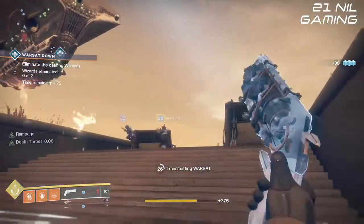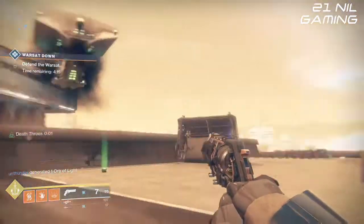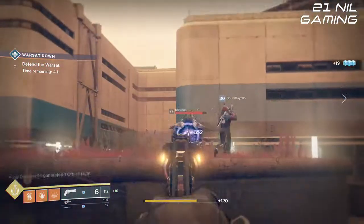After a short time of battling ads, a pair of yellow bar wizards will appear. Simply take them down as quickly as possible. They're not massively difficult, but put a good solar weapon on and it will remove their shields easy enough.